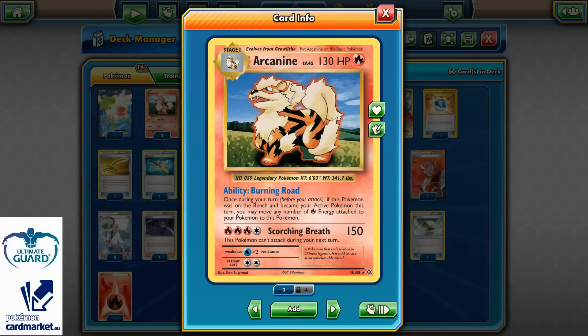Burning Road says: once during your turn, before you attack, if this Pokemon was on your bench and became your active Pokemon this turn, you may move any number of fire energy attached to your Pokemon to this Pokemon. So basically, after you retreat or switch to your Arcanine, you can move energies from all of your fire Pokemons to Arcanine and do Scorching Breath for 150 and hit for tons of damage. It's a manic attacker.